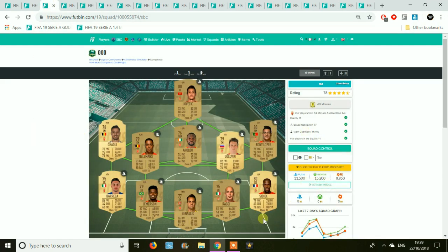Moving on to AS Monaco, around 12k, fairly standard with all 11 gold players. It's not really a bad pack — a gold players pack. So you're probably going to spend around 6k on this SBC total after the pack reward.